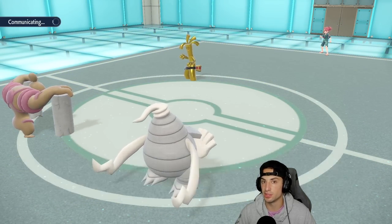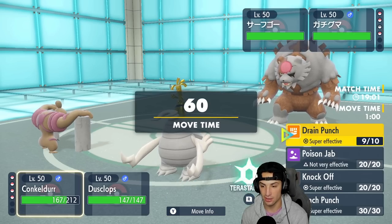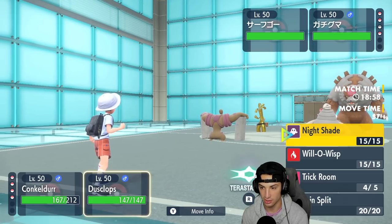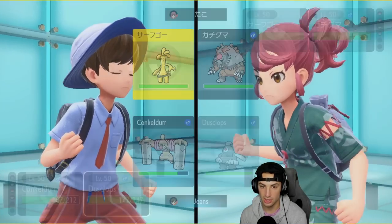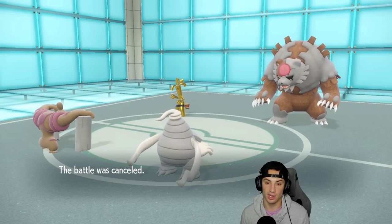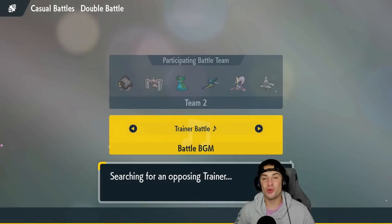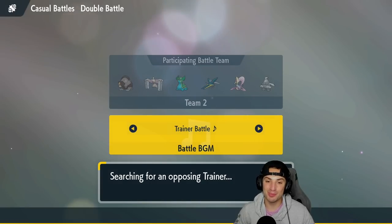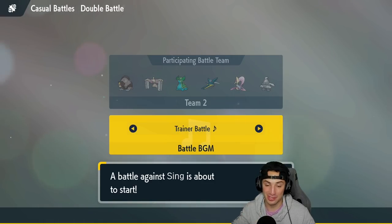Concordor also learns Fire Punch, Thunder Punch, and Ice Punch — a beautiful Pokémon with amazing stats. Ursaluna comes back out and I'm going for Knock Off, expecting them to Terastallize Ursaluna. I double down but the match was canceled — we take that win. We didn't get to fully showcase Vikavolt, but Concordor thrived in match number one.